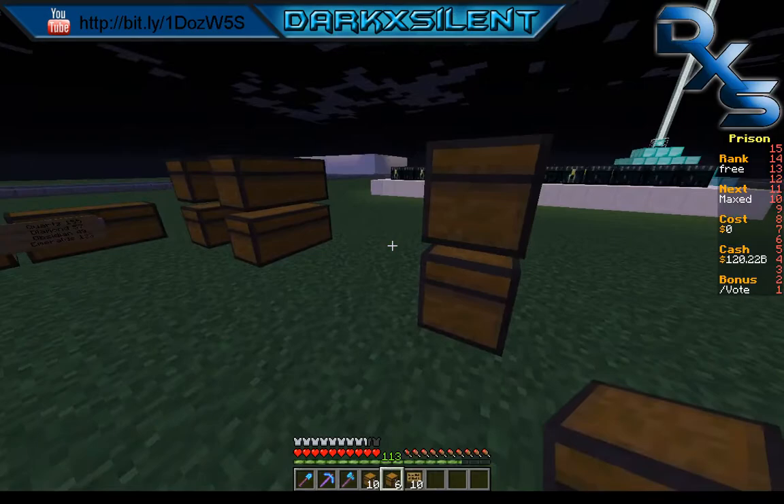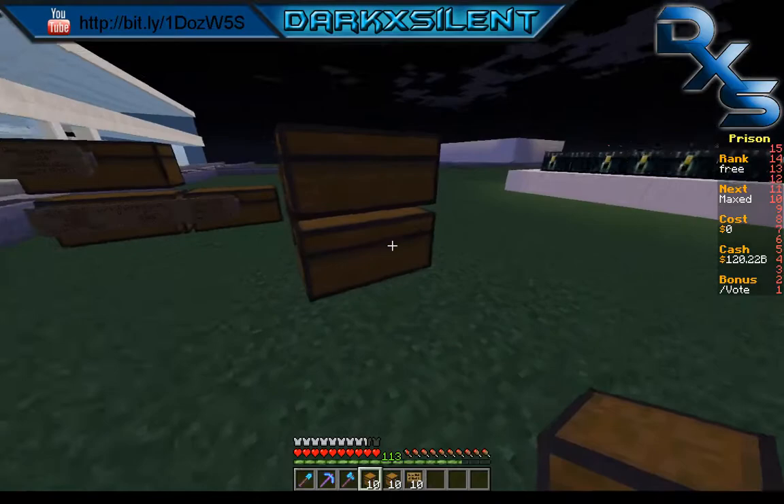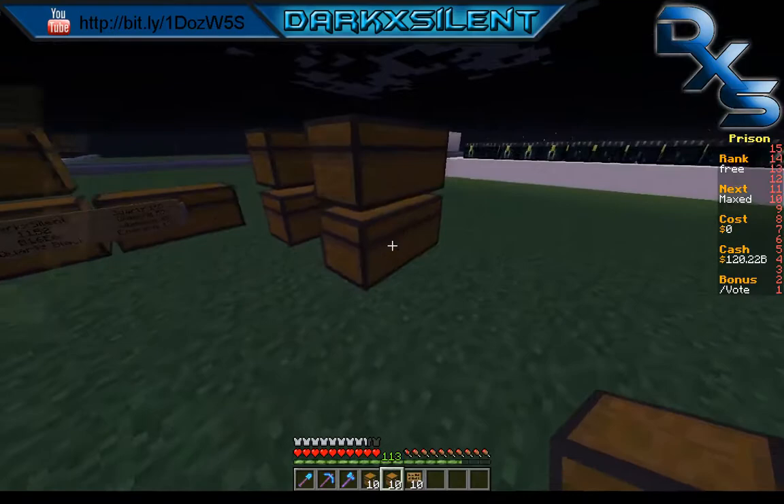So you have a plot here and you're making chests. If you have 4 regular chests you can't put them right beside each other, but if you use trap chests you can place them right next to each other, saving a lot more space. So there's how you do the basics of your chest setup.